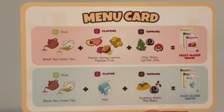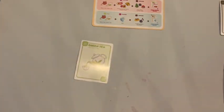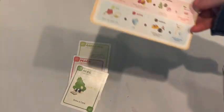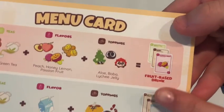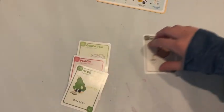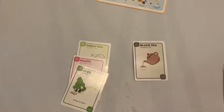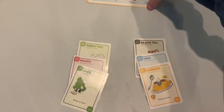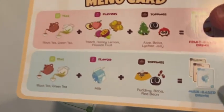Different combinations of these cards create drink sets. For example, if you add a green tea card, a peach card, and an aloe card, you get a fruit-based drink. But if you add something like a black or green tea, milk, and pudding, you get a milk-based tea.